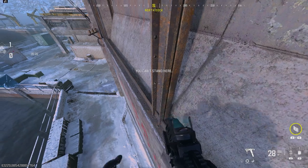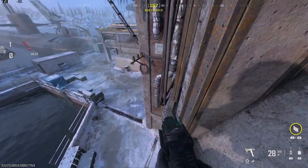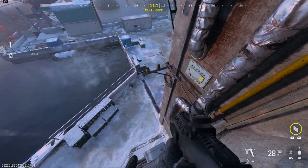You can then walk across the edge of the building on Sub Base. I thought to add this spot in because you're quite high up and people don't tend to look up. As you can see, you can walk across the whole edge of the building.